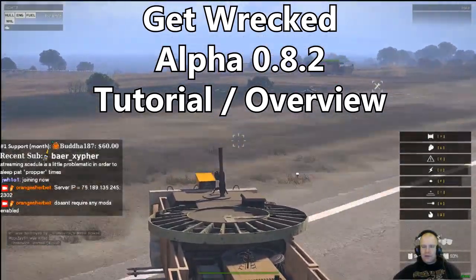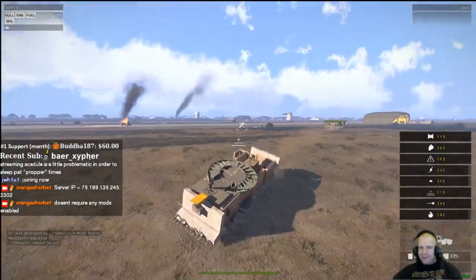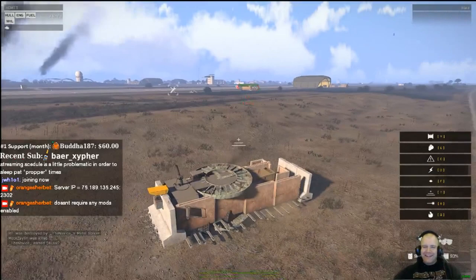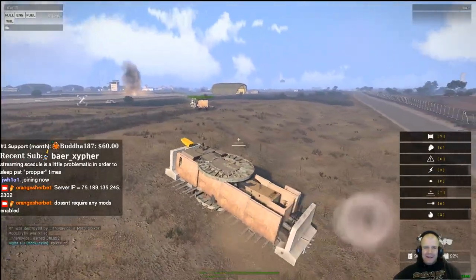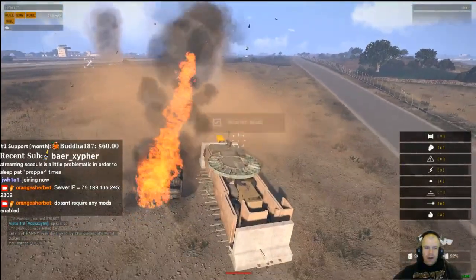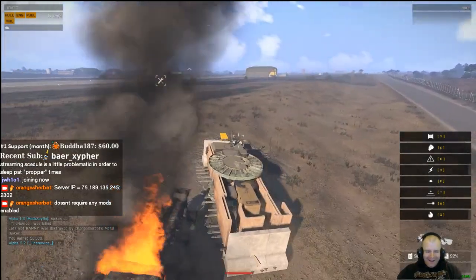Get Wrecked is a multiplayer game mode for ARMA 3 designed by Sly. It won third place in this year's Make Armor Not War contest hosted by Bohemia Interactive, the studio behind ARMA 3. Get Wrecked challenges players to create, customize, drive, survive, and of course destroy. Construct wheeled armored behemoths using a variety of building parts, then fight to the death in a race zone of your choice.